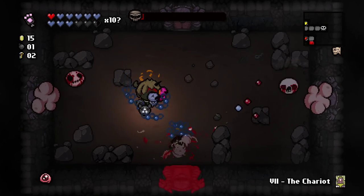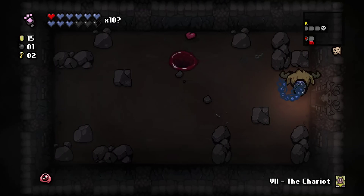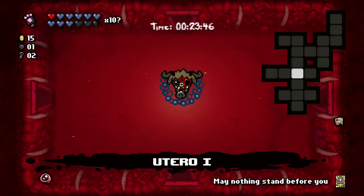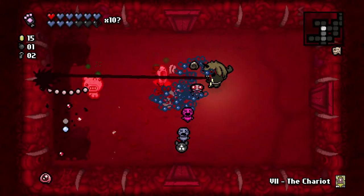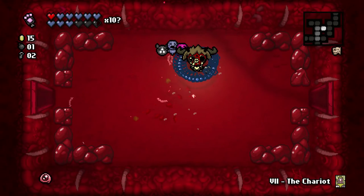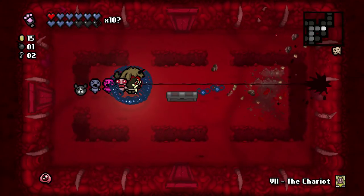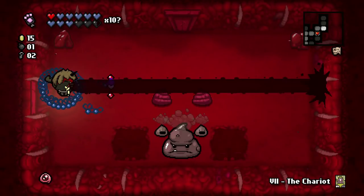We should absolutely destroy the Mom fight. We need to go to the Dark Room, so we take the Negative. We've already cleaned out the Devil Room, so I'm moving on. We can probably get rid of Guppy's Paw now if we get a better use item. We get a Speed Up — does what it says on the tin. Tinted Rocks... not seeing any, don't particularly need any. Building up a massive fly army here, which is going to be really nice for the boss.